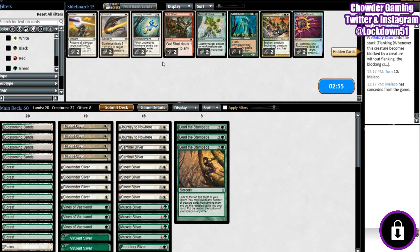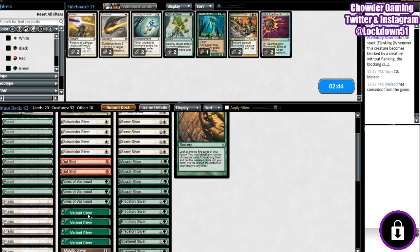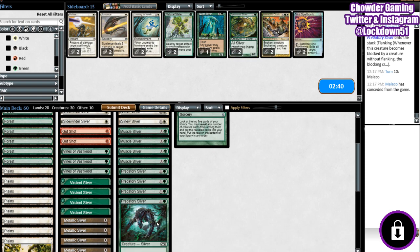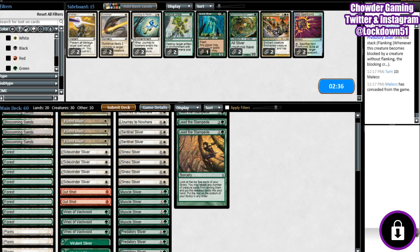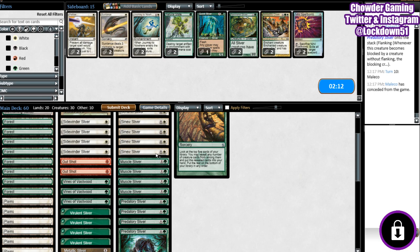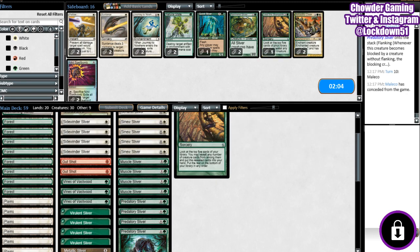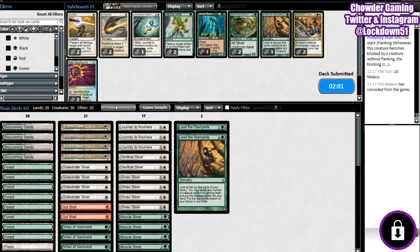Let's begin the sideboard. We'll bring in Gut Shot — that seems good. We're gonna bring out our Spinnerets, we don't need them. Sunlance might be useful. I think the Gut Shot is pretty good. Sideboarding is still something I'm learning. What would you guys bring in? Let me know in the comments if you'd bring in Sunlance or maybe a couple extra Journeys — maybe for the Gyruda Angler. I might bring in one of those. Let's cut one of these and bring in one more Journey, since I don't really know the deck we're dealing with.